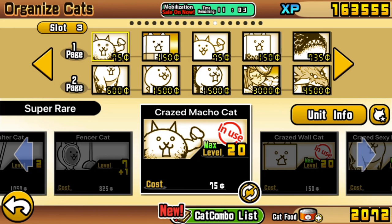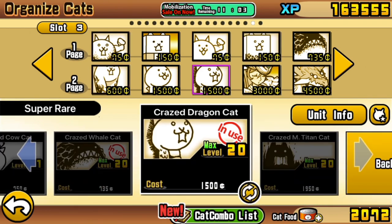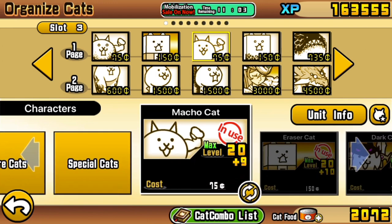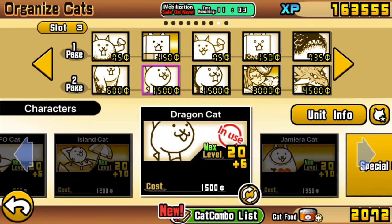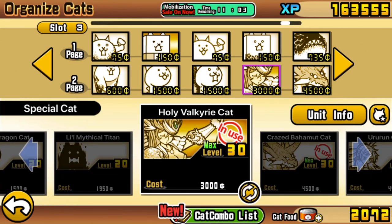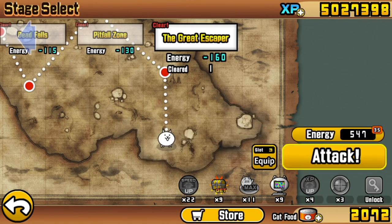Just to clarify the unit levels used throughout this guide: all my Crazed units are level 20. All true forms I have for basic units are level 20 plus 10, the very minimum for having that true form. Any basic unit not in true form is less than that — my Macho Cat is level 20 plus 9 and my Dragon Cat is level 20 plus 6. By this point in the game those levels should be easily achievable. My special Legend units Holy Valkyrie Cat and Crazed Bahamut Cat are level 30, which unlocks once you reach 1,600 user rank. CPU on — we don't need Rich Cats.